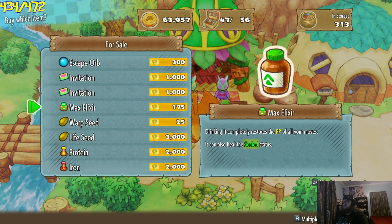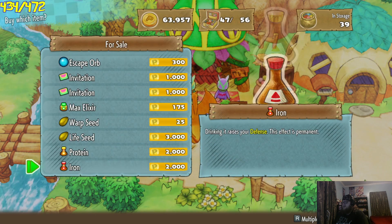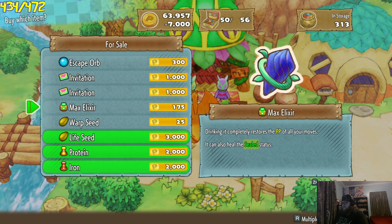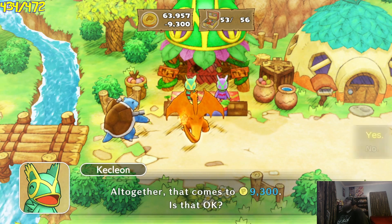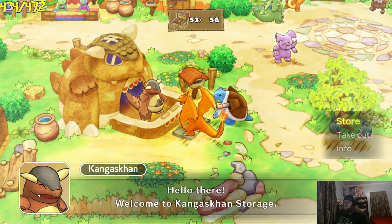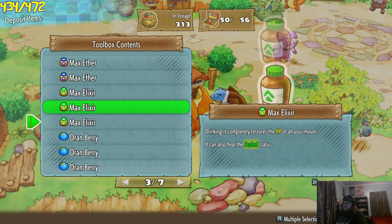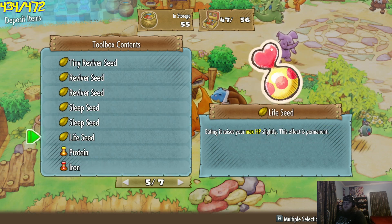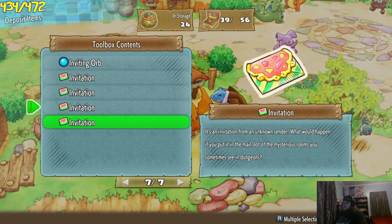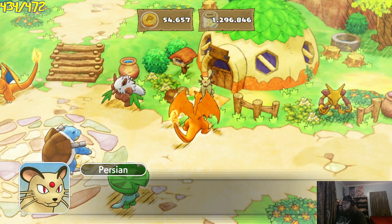Escape Orb. There are some interesting items here — Life Seed, really? I don't think I've ever seen them sell protein, iron, and Life Seeds before. That seems pretty good. We're going to buy them all. Give me one of everything. I'll buy the lot, buddy. He says I got this for sale, I say yes, I'll take it all. Put it all in the bag. Put it on my MasterCard. I'm a freaking millionaire in this game. Just give me everything you got.